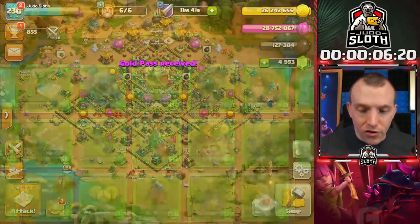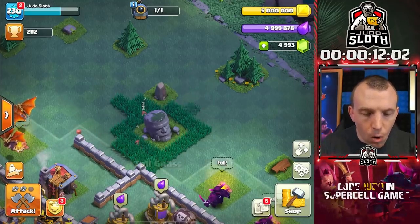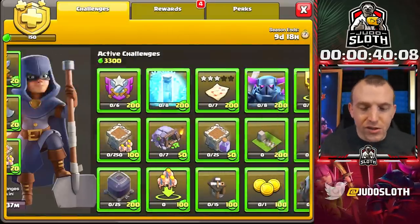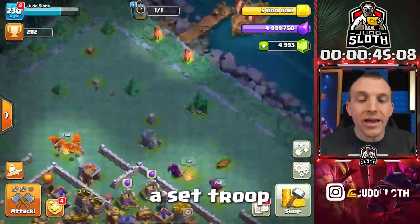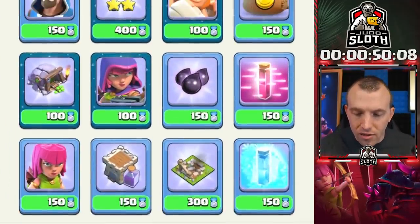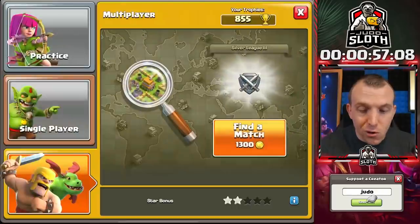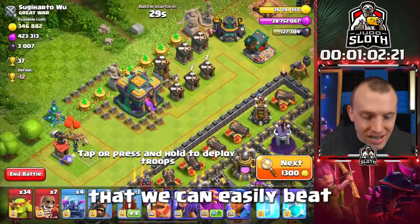First things first, clearing the obstacles — that is super easy. In the builder base you can go ahead and remove the tall grass. I could have saved a few seconds, but the first one is received. I think what we should do is complete all of the tasks which require a set of troops. I've already gone ahead and built up a lot of the troops. Let's go with the freeze spell for the clan games, because that is one of the spells we have already brewed up, ready to go. I've dropped trophies to hopefully find matches a little bit quicker that we can easily beat.